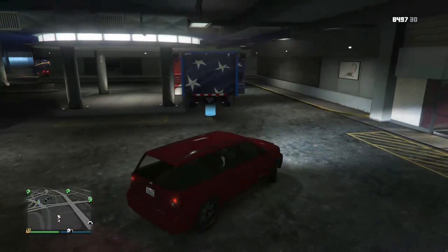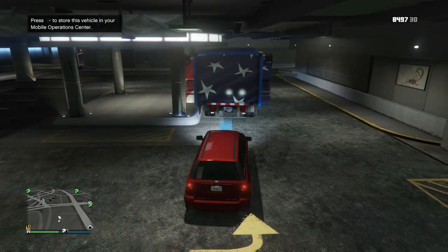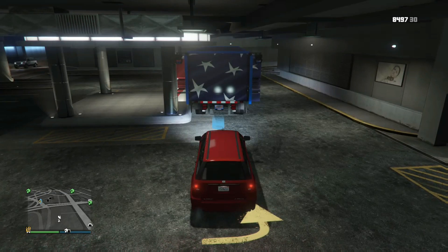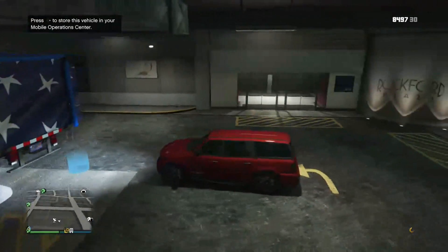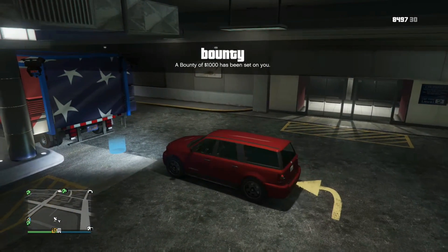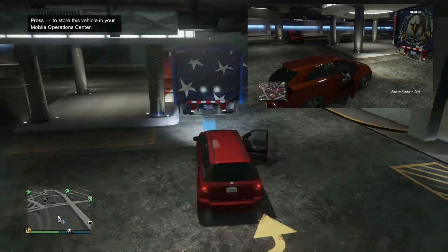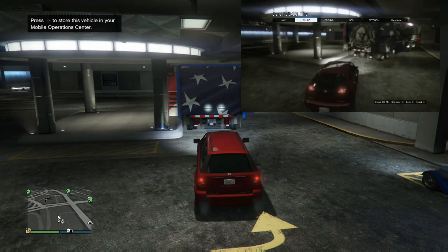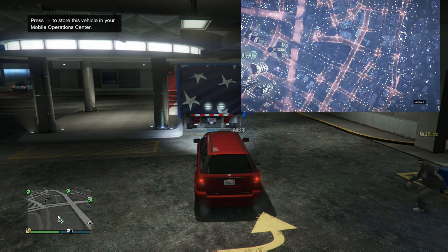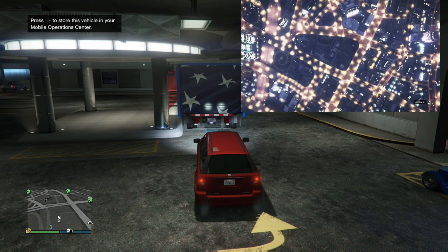Park your Mobile Operations Center like this and park your car just where it says, using right on the d-pad. Once you've done that, you're good to go. Your friend needs to be in the passenger side of the vehicle. Once your friend is in the car, all your friend needs to do — as you can see on the other side of the screen — is start up a Rockstar created mission.